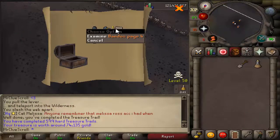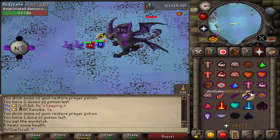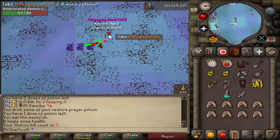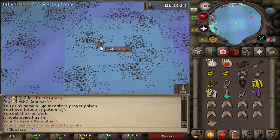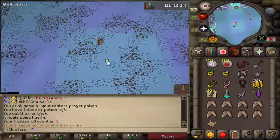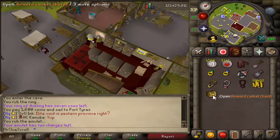Totally forgot to record but we just got a Bandos page and some rune armour there. I completely messed up my second kill and ended up losing a totem, so unfortunately only two kills this trip. We got mahogany planks, an ancient charge, and a clue scroll — no slayer helm, no pet. Not too surprised though, we only did two kills. We'll have to get some more dark totems.